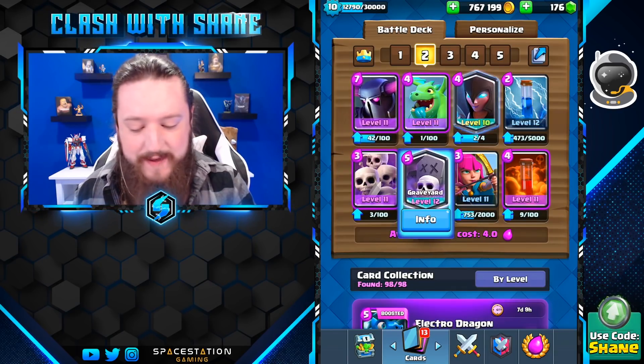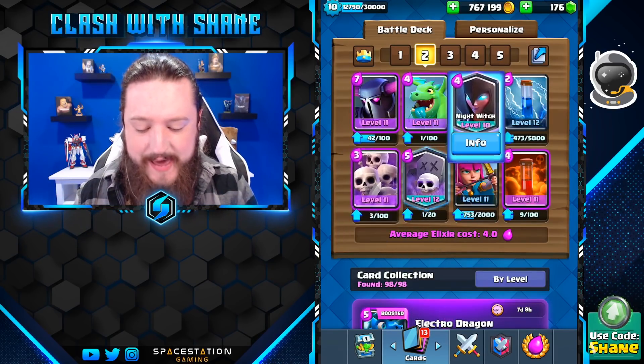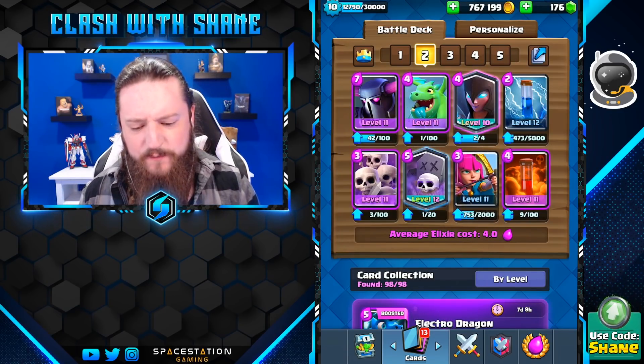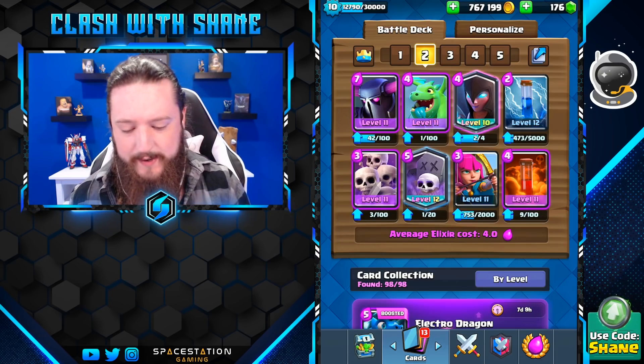We have P.E.K.K.A., Graveyard, Night Witch, and Skarmy for a bit of bait action, and then we have the Baby Dragon for splash damage, and the Archers for air defense and range support. Overall, fairly solid deck on this account.